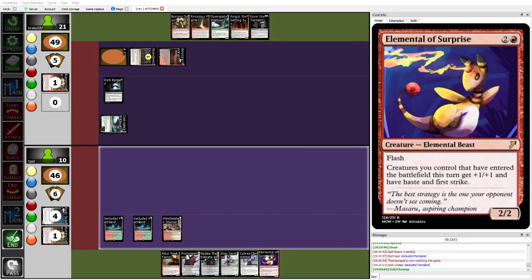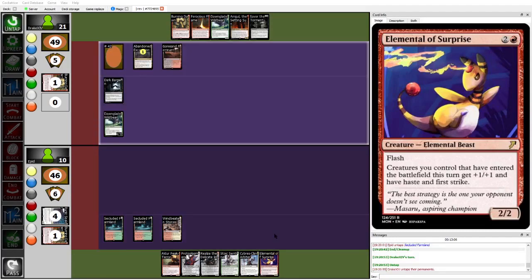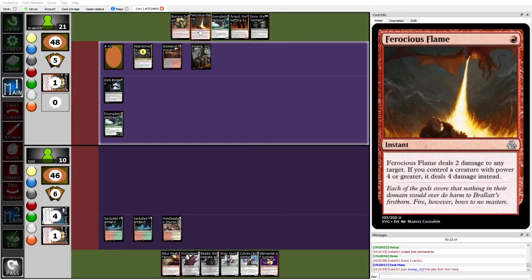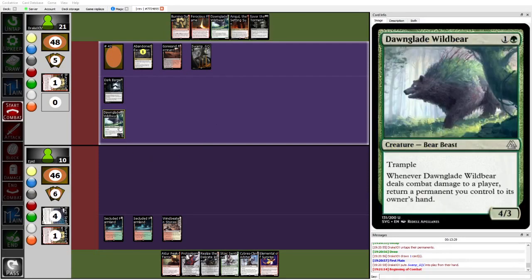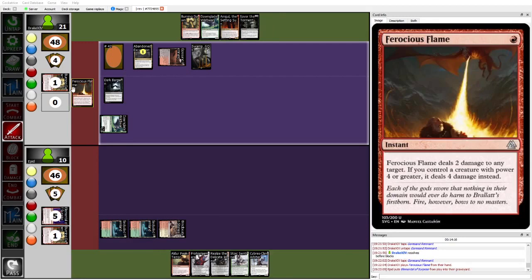The plan is probably to flash in Elemental of Surprise to kill the Dawnglade Wildbear with the 3/3 first strike. Problem being, Drake has the Ferocious Flame to stymie that plan. Drake emphatically has all the pieces. If you're Drake, you just attack in first — if Drake taps out for the Onigle, he potentially screws himself. Drake going to be smart here and attack with the Dawnglade Wildbear first. Epid is going to tap for the Elemental of Surprise, which gets blown out by the Ferocious Flame.